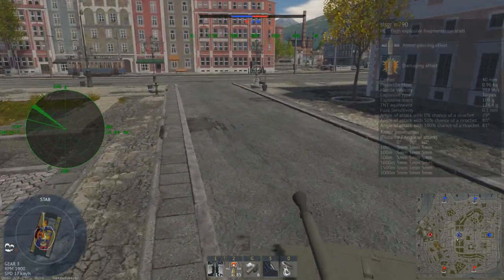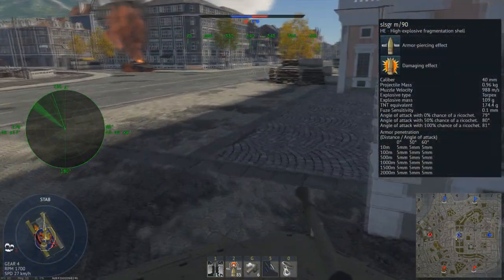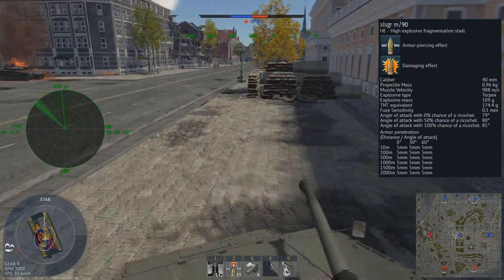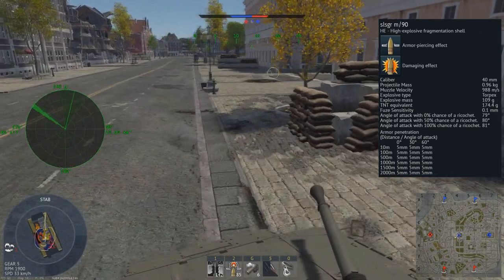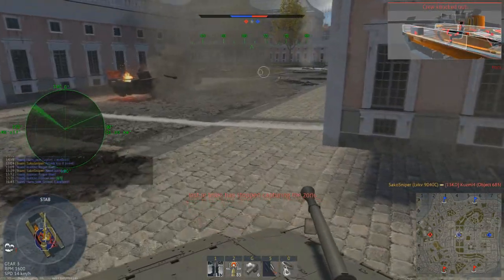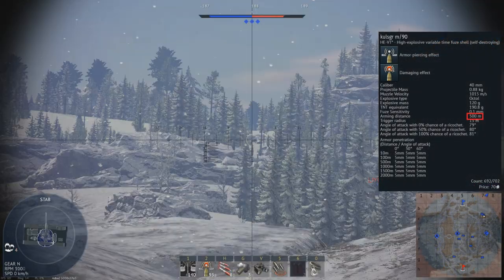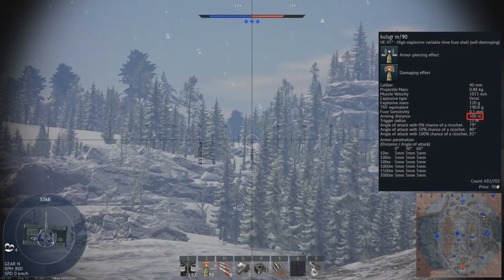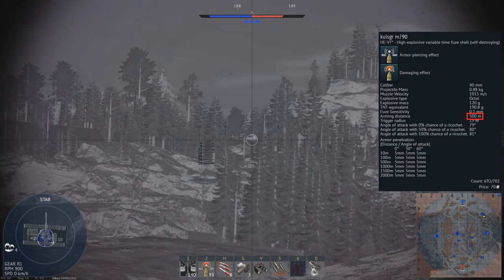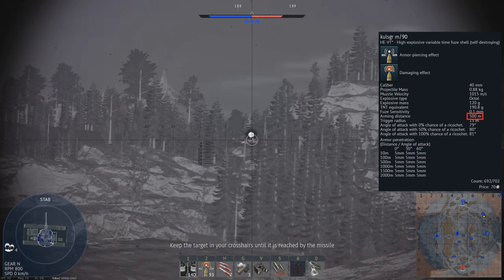You also get access to a stock high explosive shell, travelling at 988 metres per second and capable of penetrating only 5mm of armour. This is pretty useless and has no practical purpose after you unlock the next round — the high explosive variable time shell. This is essentially a proximity fused shell which will automatically detonate when close to a plane or helicopter. However, it has a minimum arming distance of 500 metres, so if a helicopter is very close to you, the round will not detonate, which has led to my death several times.